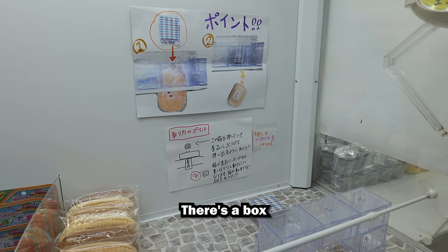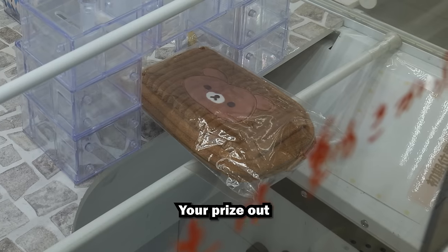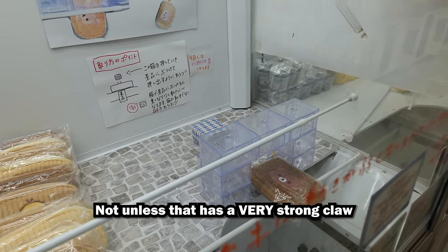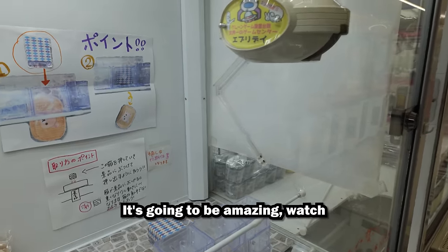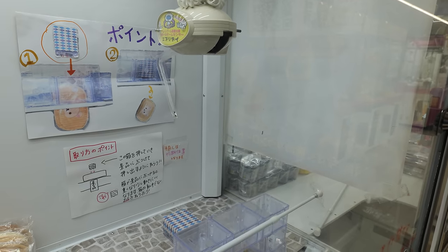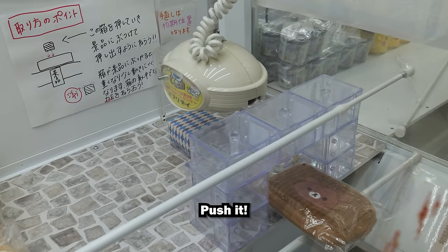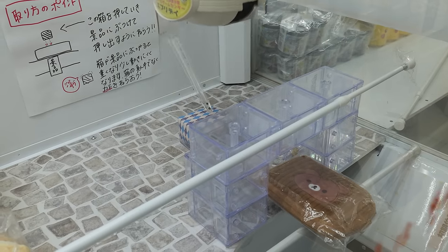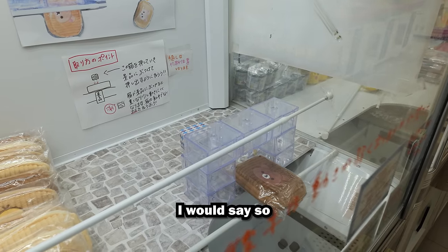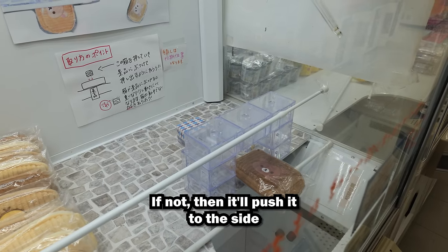The first time we've seen this setup — there's a box and you've got to shove the box through the little tunnel to get it to push your prize out. I don't think we're going to get this in one play, not unless that has a very strong claw. Watch me go. The front-to-back positioning is going to be interesting. Looks pretty centered — push it, shove it. For being a little farther back, it pushed it pretty good. You've got to make sure you square up with the box; if not, it'll push it to the side.